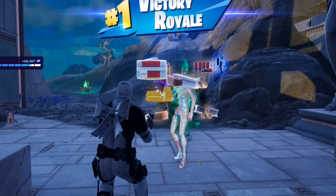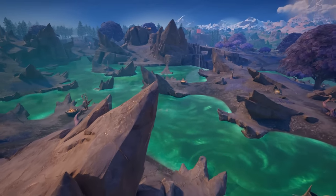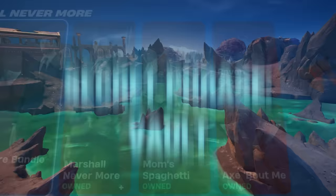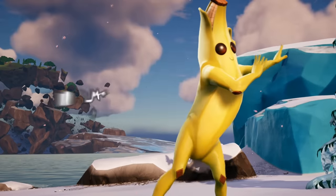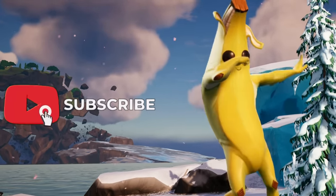That's all we have time for in today's video. If you watched all the way to the end, drop the word in the comments alongside your Epic Games ID. Consider using my support creator code YTRA in the Fortnite item shop. Hashtag ad. If you enjoyed, drop a like, subscribe if you're new, and thanks for watching.